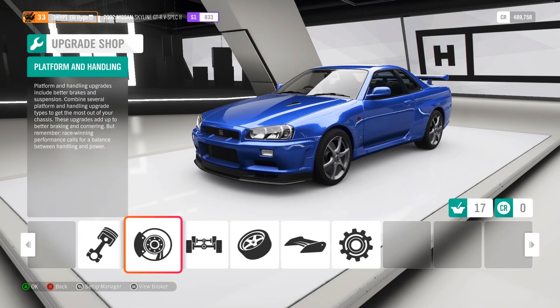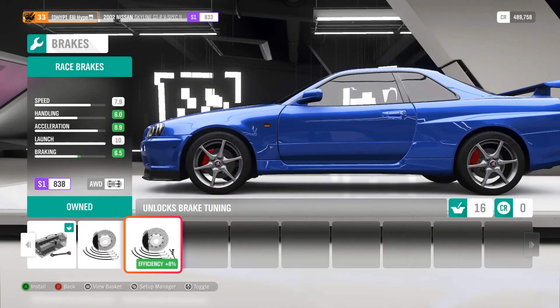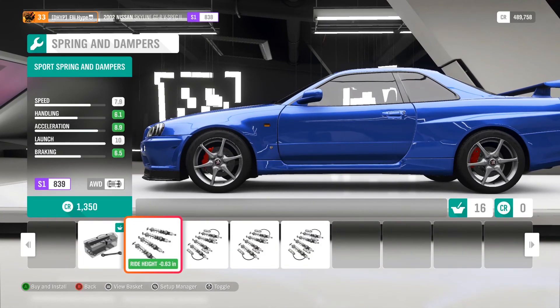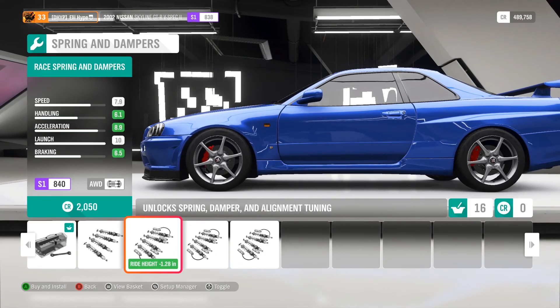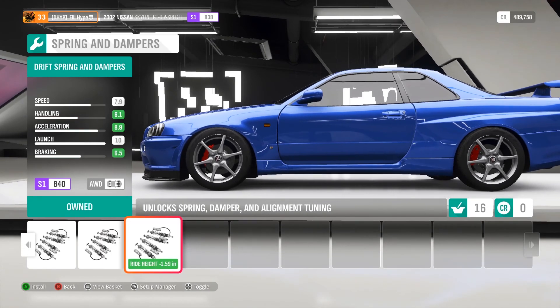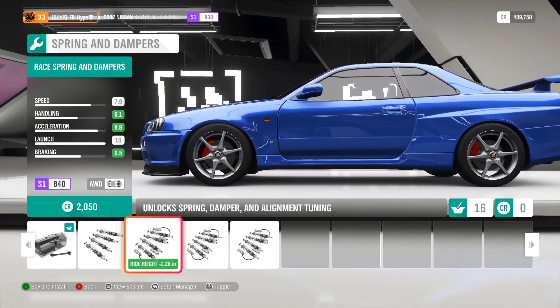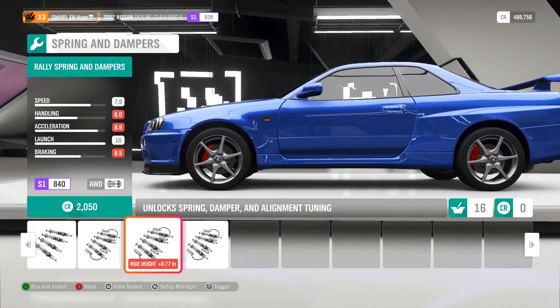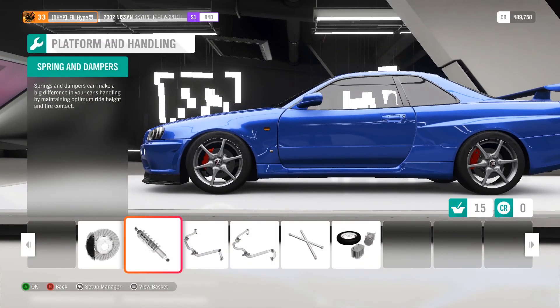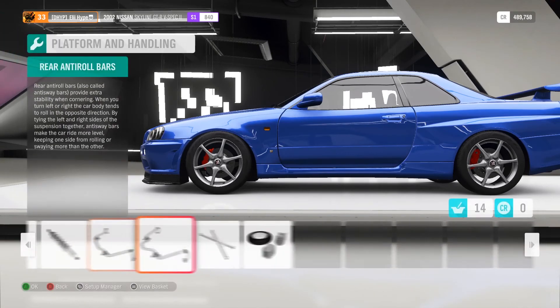Now we go to platform and handling. Get the best brakes of course. For suspension springs: sports springs are for normal racing, race springs for pure racing, rally for dirt racing, and drift springs are extremely low. If you want to race, pick race springs; if you want to drift, pick drift springs. I'm taking drift because I only drift with this car.